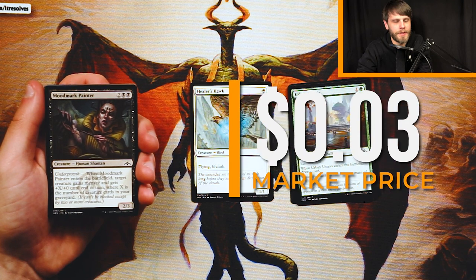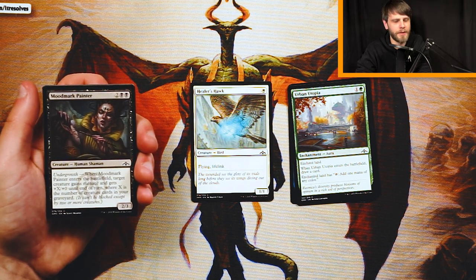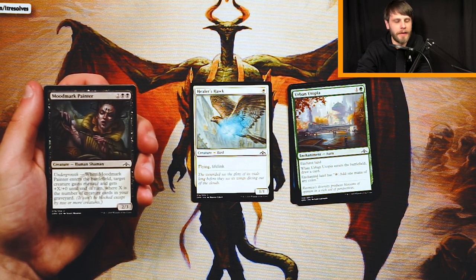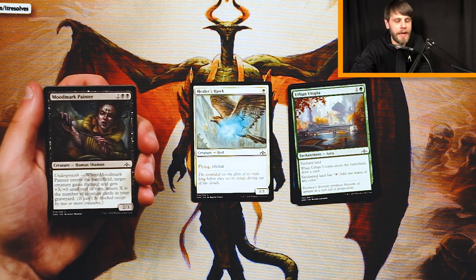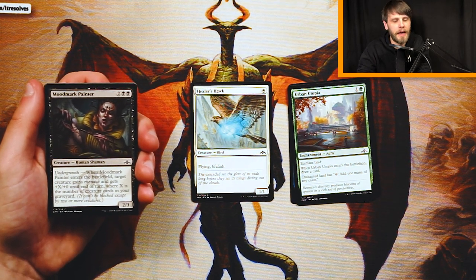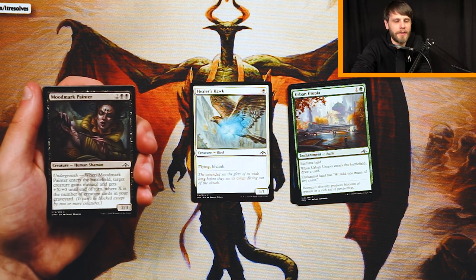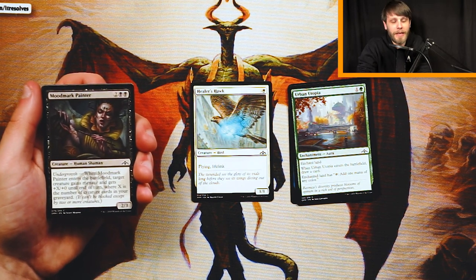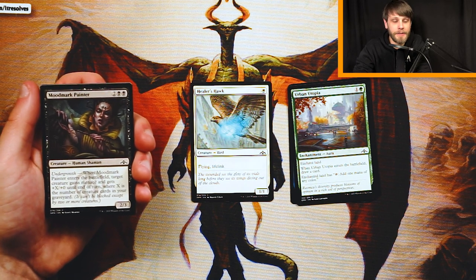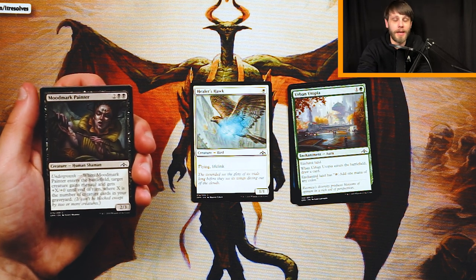Moodmark Painter is a 2/3 for two and two black — it has Undergrowth, which is the Golgari mechanic, the green-black guild. When it enters the battlefield, target creature gains Menace and gets plus X/plus 0 until end of turn, where X is the number of creature cards in your graveyard. Menace means it can't be blocked except by two or more creatures. Moodmark Painter is not an exciting card — it's fine, but not all that great. You have to have another creature on the field for this to be truly good. It can target itself, but it doesn't have haste. I don't love this card personally — I'd honestly rather have the Healer's Hawk, which is a little bit silly, but I think it's just a more solid early game card.